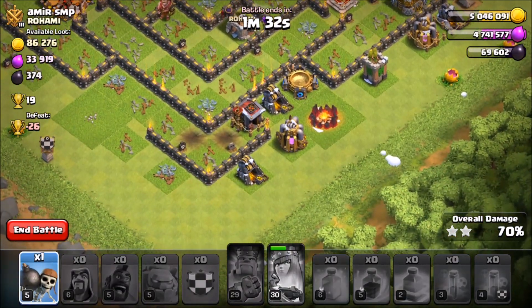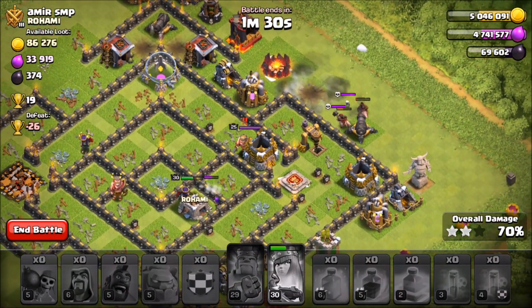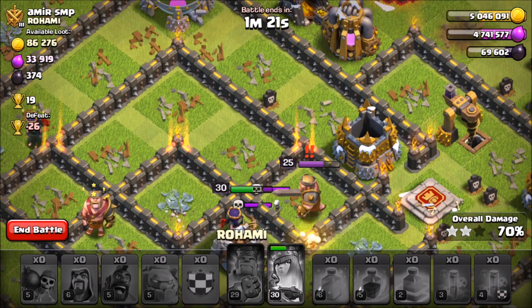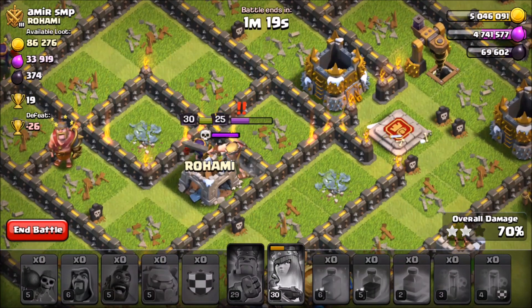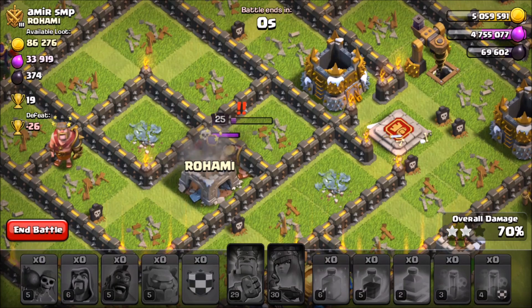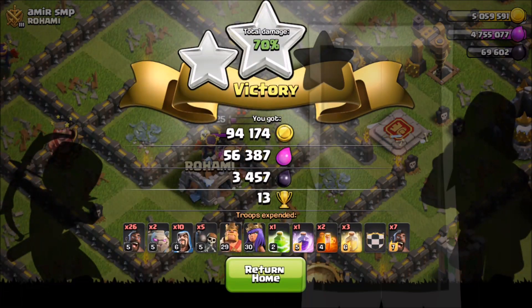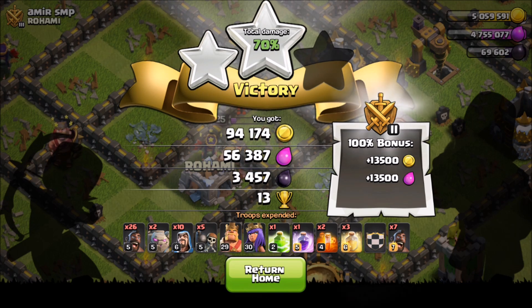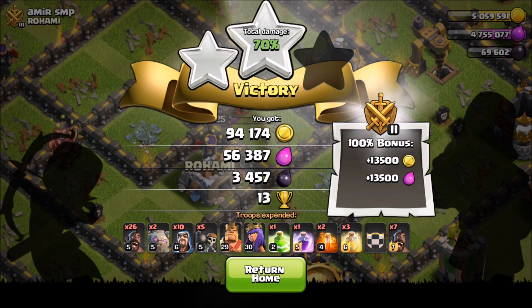We definitely didn't have enough cleanup troops — I haven't used a straight GoHo in a little bit, as you can tell. We got through most of the defenses. Queen, you gotta kill that king! Oh no, the queen's dead guys. So we got 70% but we got 3,400 dark elixir, so we profited some dark elixir with our hogs only costing 7. We did really good there — that's our first challenge done.